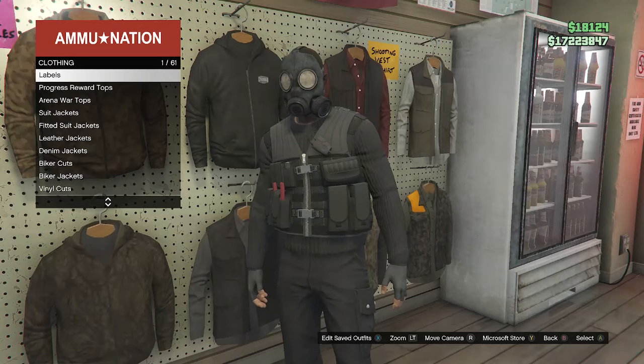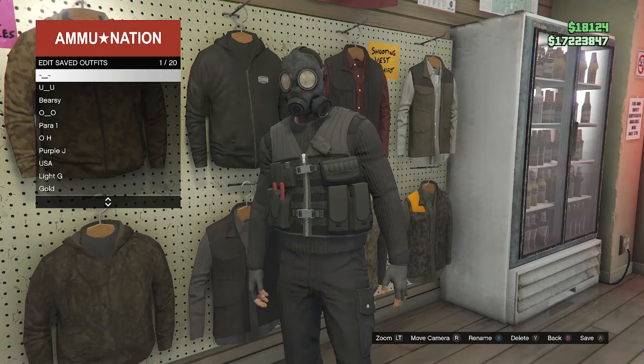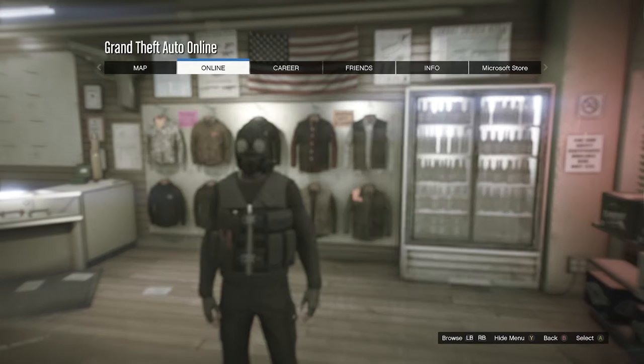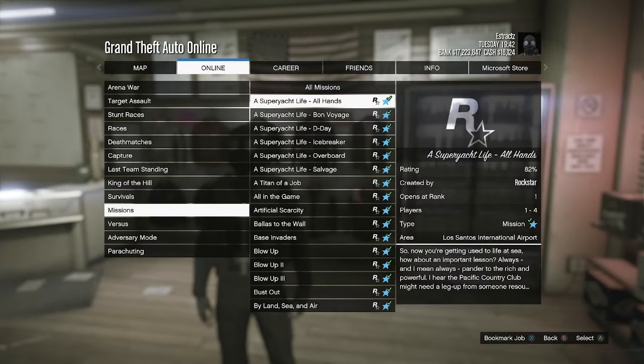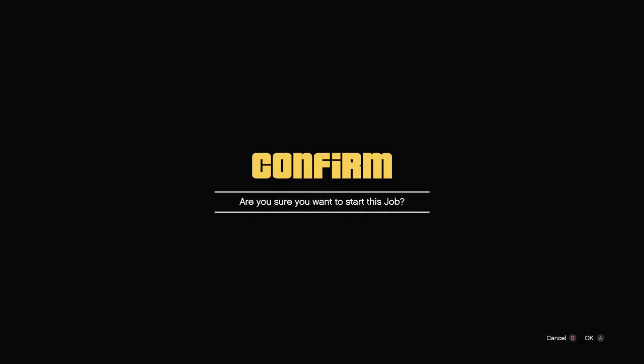Head to a gun store. Walk over to the top section, hit edit saved outfits, and save your outfit on any slot. Back out of the top section. Now go into a job — hit pause, go to online, click on jobs, play job, Rockstar created, missions, look for the job called 'A Titan of a Job' and fully start up that mission.